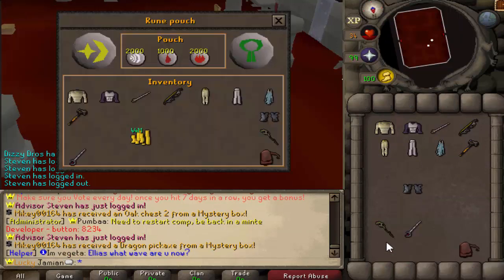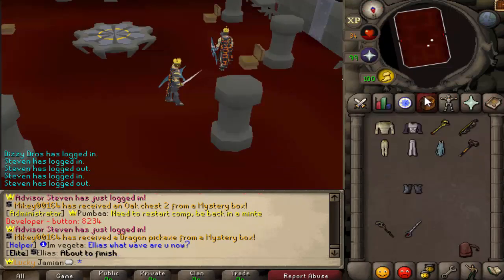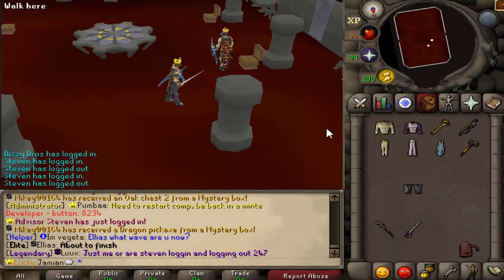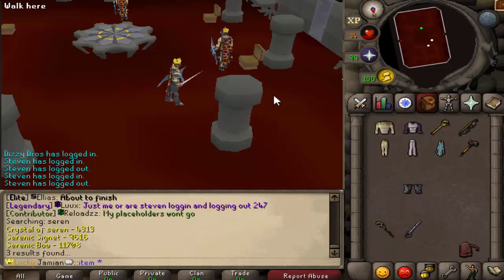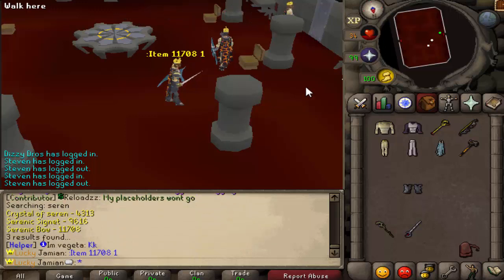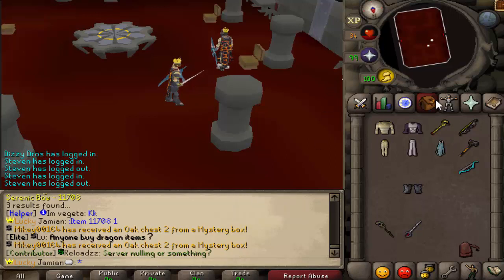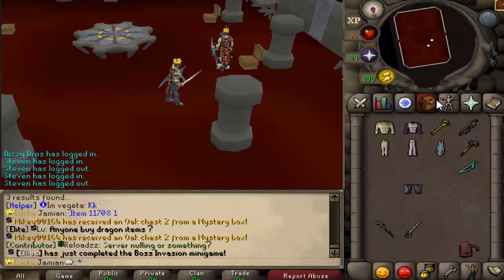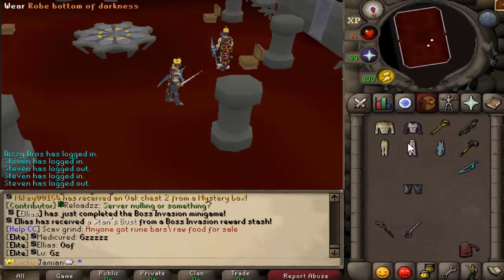The third boss, the Yeti, is weak to Fire Spells, so we have in our Rune Pouch the ability to cast Fire Wave and we're on the right spellbook. The fourth boss is weak to Range, but not Twisted Bow — so if you have a Serenic Bow I would use that; if not, you could try a Blowpipe, or just use Melee since you already have it. It does have a higher Stab defense than any other defensive style, so Rapier might not be ideal, but you could use it anyway. I'll show you when we get to that part so you can judge for yourself.